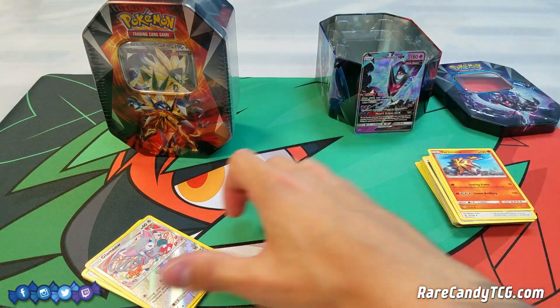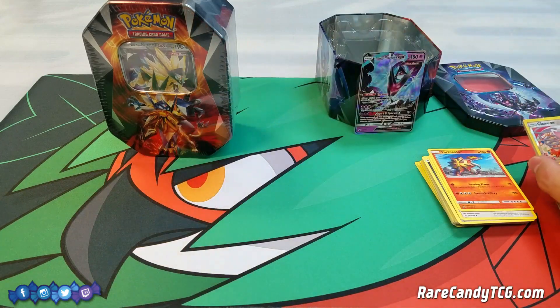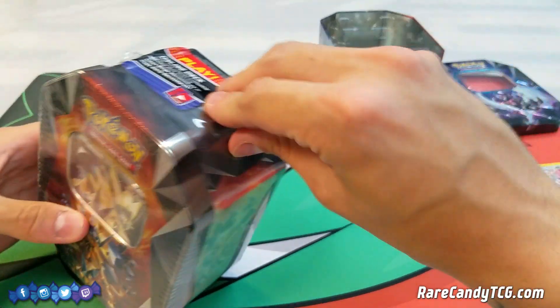So we got one tin down. Let's move on to Duskmane Necrozma — hopefully he can bring us some better luck with the pulls out of this tin. Let's crack this one open.